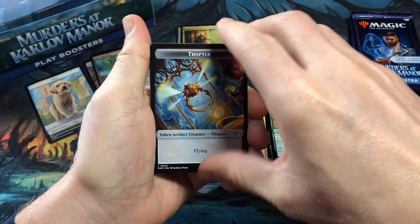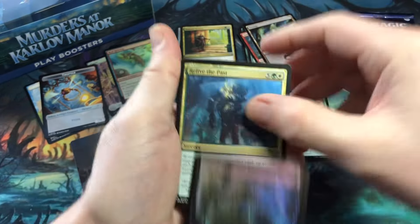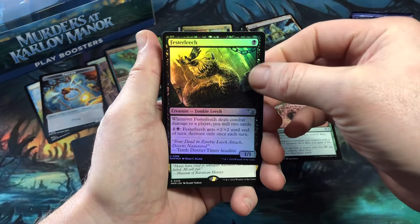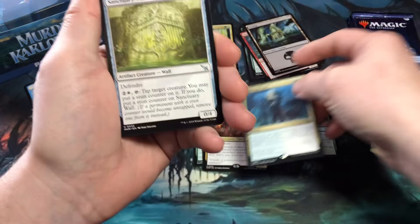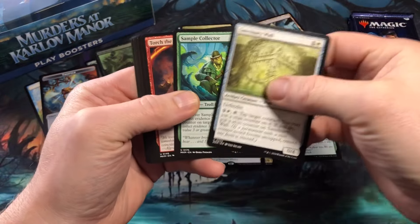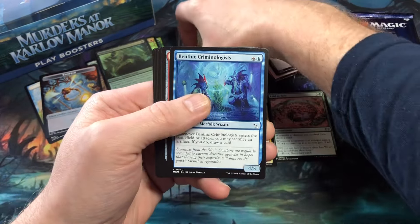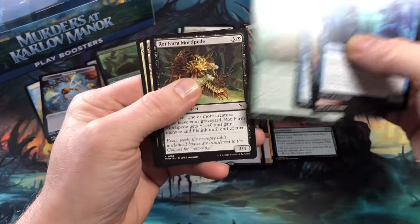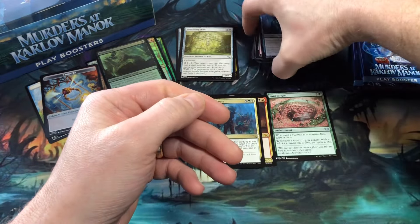This pack starts off with a Thopter token, then a swamp. Festerleech uncommon foil. Relive the Past is the rare — nothing too crazy to write home about there. Sanctuary Wall, Sample Collector, and Torch the Witness, along with Expose the Culprit are the uncommons. Commons: Benthic Criminologist, Red Herring, Cold Case Cracker, Rubble Belt Maverick, Rot Farm Mortipede, Escape Tunnel, and On the Job.